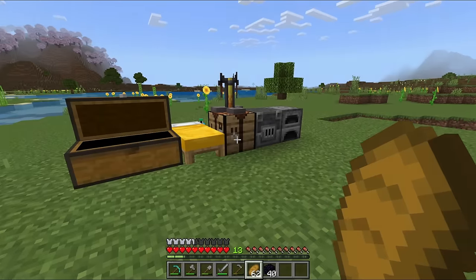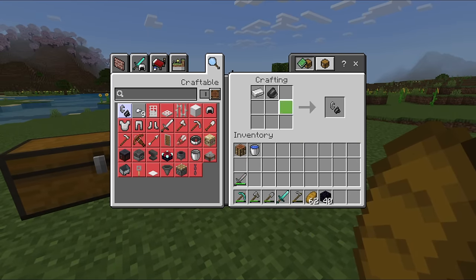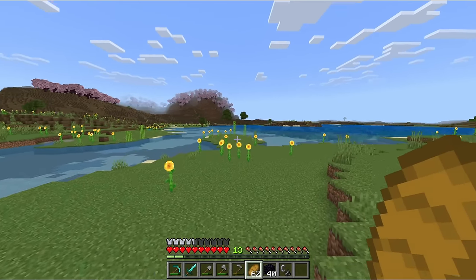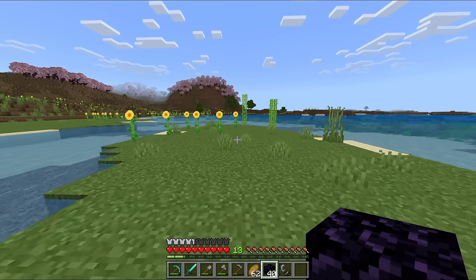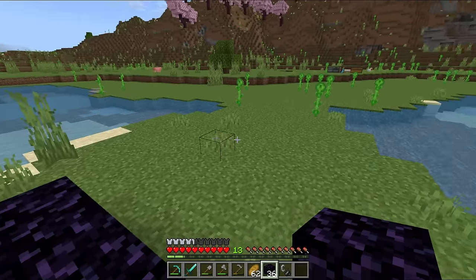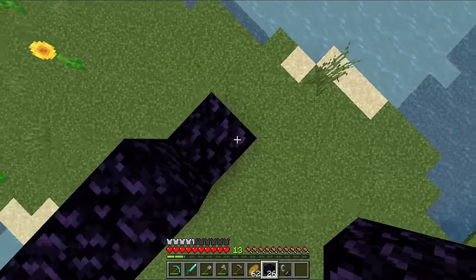I've got all of my stuff moved over and nicely organized into the chest. I think I'm just about ready to go into the Nether now. Let's make a diamond sword and replace that stone one we've been using. I'm also going to make a flint and steel so we can light the portal. We're going into the Nether because I want to try and get some warped wood — hopefully bring back some warped nylium to be able to farm it here.